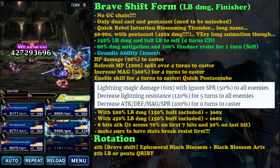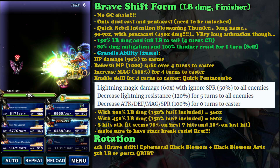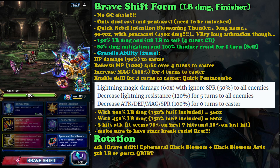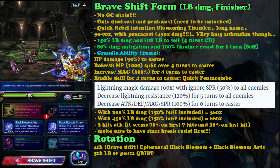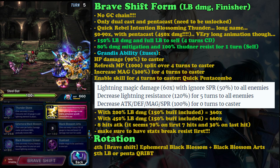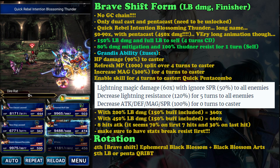If you can gear her to have 450 limit burst damage including buffs — and remember she already has a 150 LB damage self buff — she can deal 660 times damage, which is huge. She also has beast and other type killers. However, it is an 8-hit attack, and unlike other LB finishers where the last hit contains the biggest damage, each hit deals about 10% of the damage and the last hit deals about 30%.